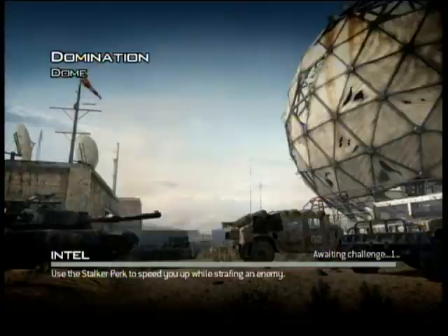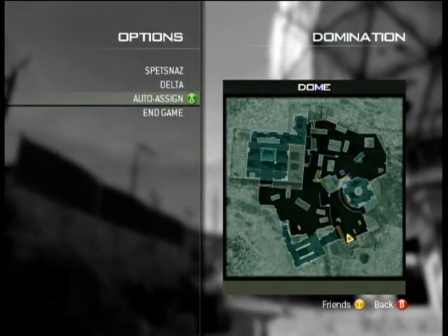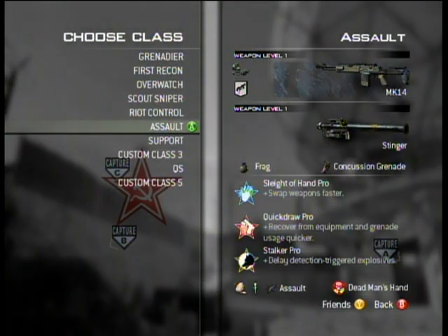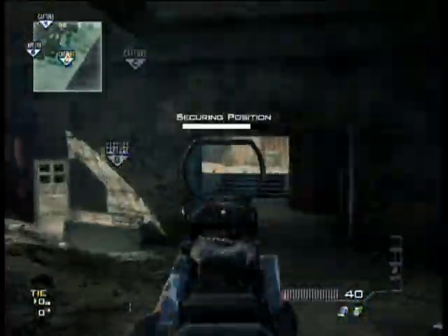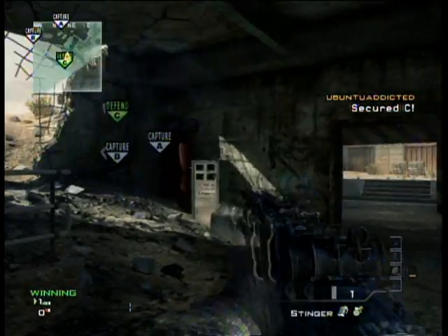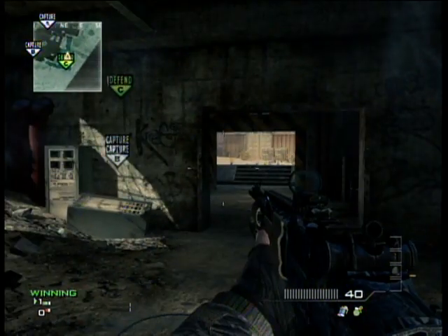SAM turrets do not count towards your point streaks when they shoot down enemy support. The other tip was just showing you that using the Assault strike package, you can capture a point and watch the lower right — boom — it just gave me a point towards my point streak reward. So hopefully this was a helpful tutorial for you guys. Take care, thanks a lot for watching.